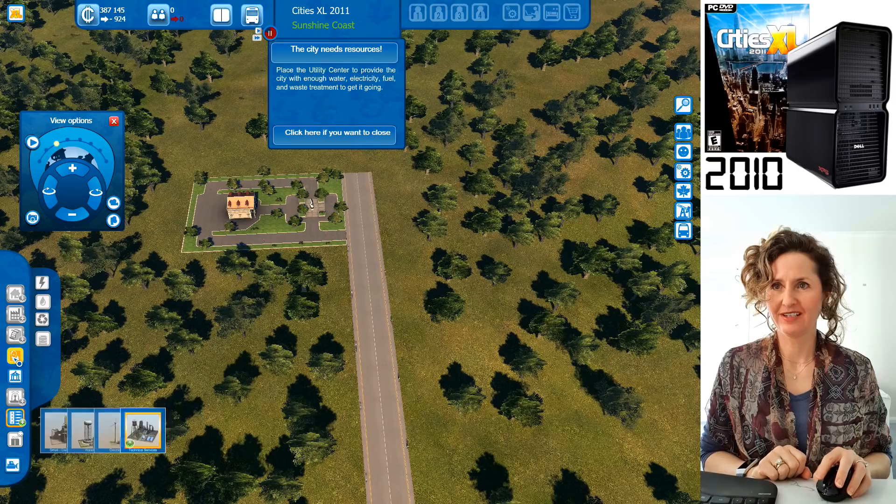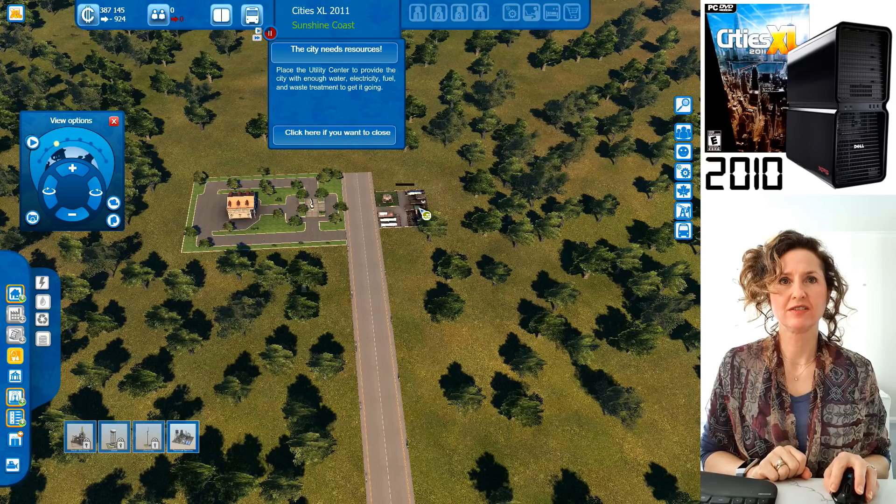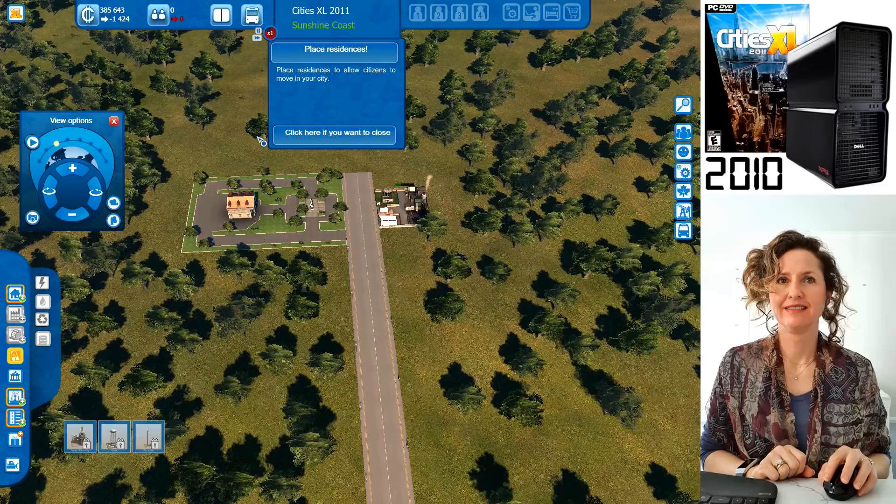Click on Utilities. There's a basic utility center — it costs $1,500 to build and $500 a month to maintain, and it gives water, electricity, fuel, and waste management for your city. Let's put this on the other side. It won't build while time is paused, so click play.